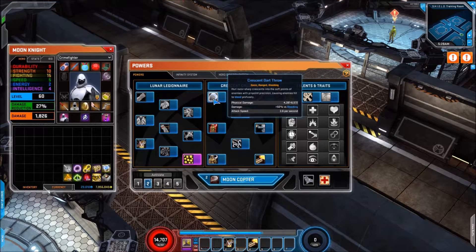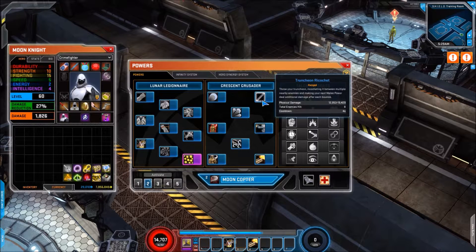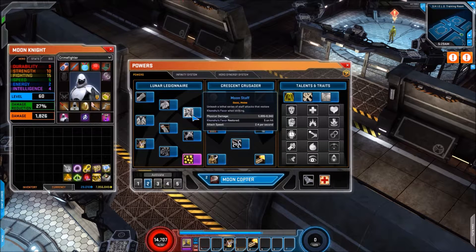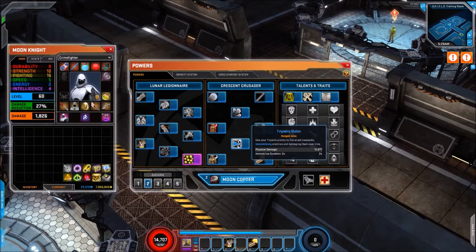In this section you're starting off with Crescent Dart Throw, which is a ranged basic attack that does bonus damage versus bleeding — very similar to the melee equivalent. Then we have Truncheon Ricochet which can hit a total of eight enemies. Next up we have Crescent Fan, which is a ranged area bleed with a duration of eight seconds. Then we have Crescent Launchers, which is quite similar to the moon staff and also restores Khonshu's Favour.